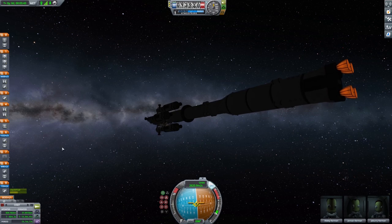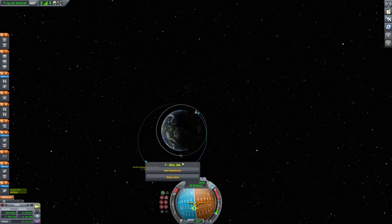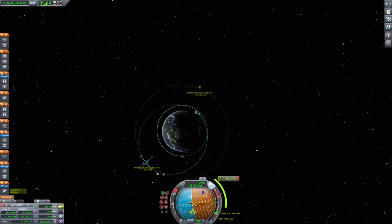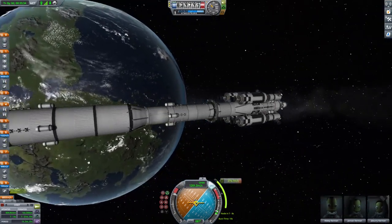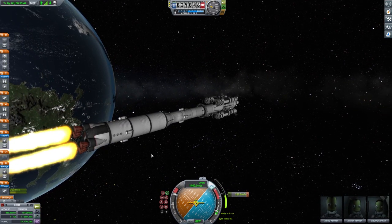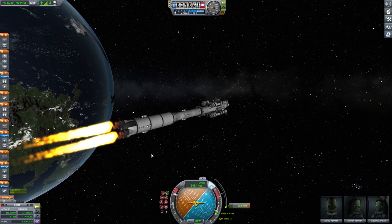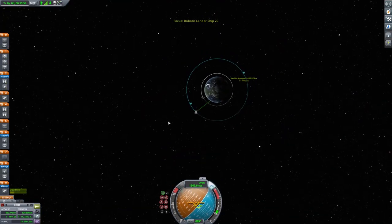We've done our orbit burn. And if we look, we're in a nice orbit. But we've got to stretch out the other side now to equal the orbit out. So we'll pull these out — you can see the altitude — and pull it out until we have a relatively round orbit. Now we've got to burn again. This will pull out that other side of the orbit so we have a round orbit around Kerbal, or Earth, whatever you want to call it. Now we take a look, and you'll see it's very circular around the planet.